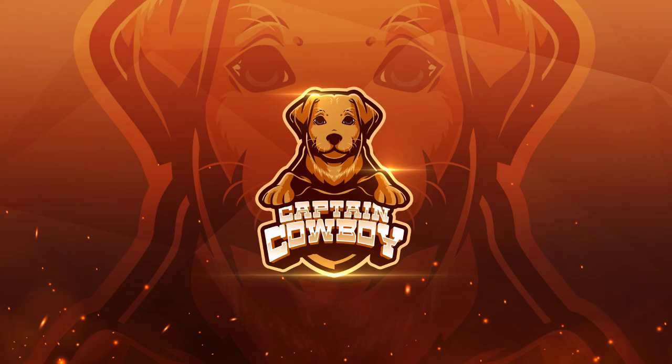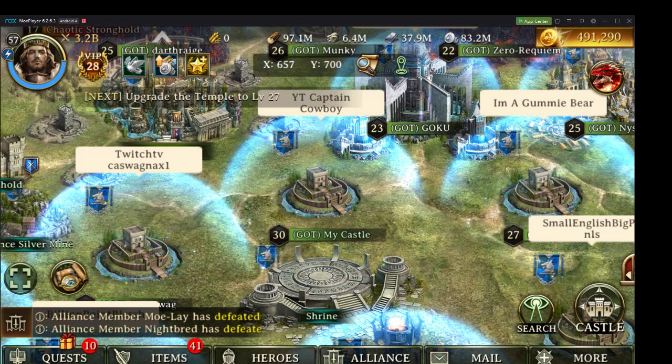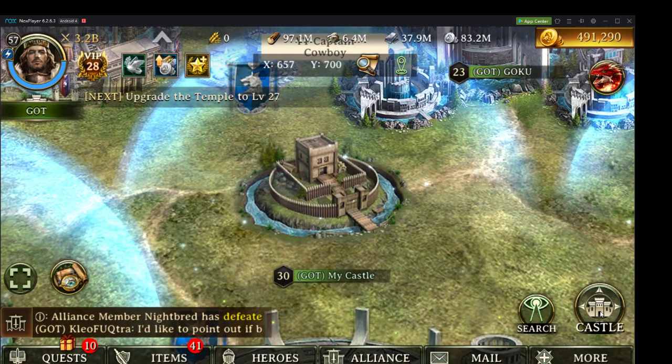Welcome back, it is CaptainCadboy here with another video. Today we're playing Iron Throne, and with Iron Throne you can see my beautiful little castle here. We've got a Citadel Level 1, but it's actually a Citadel Level 30. We just hit that 30 mark. It is beautiful — 3.2 billion power, VIP 28, so we're here to talk all about that, ladies and gentlemen.